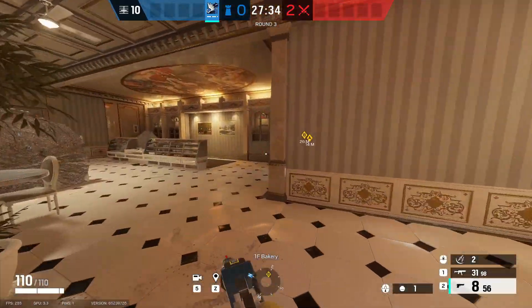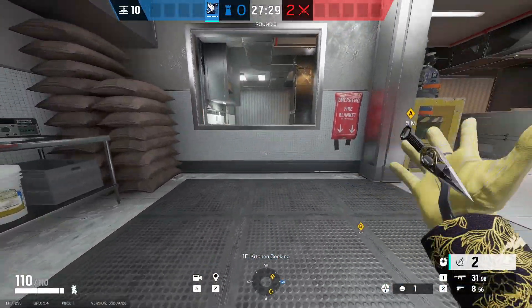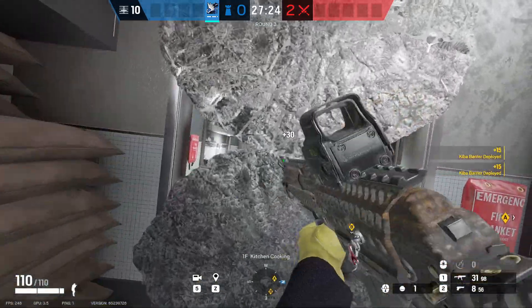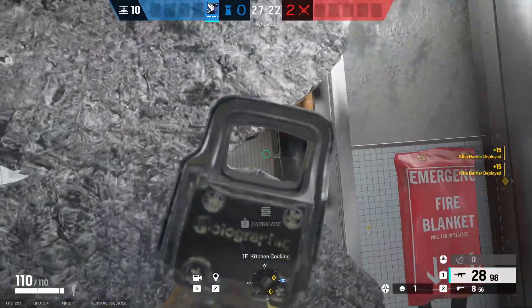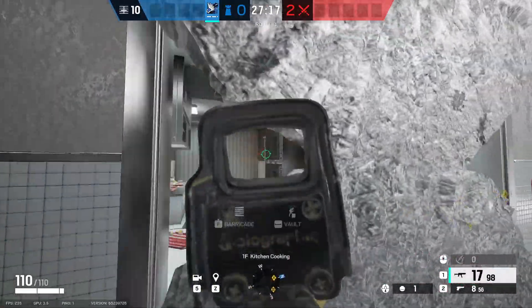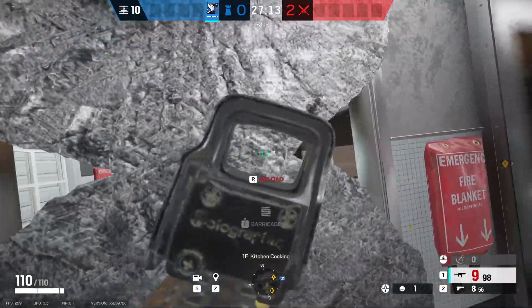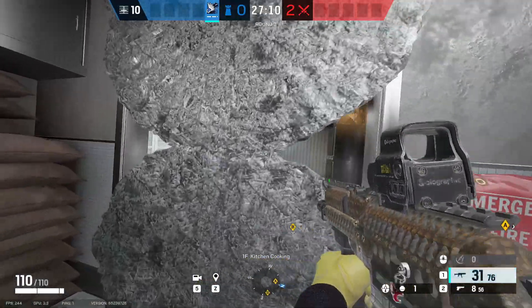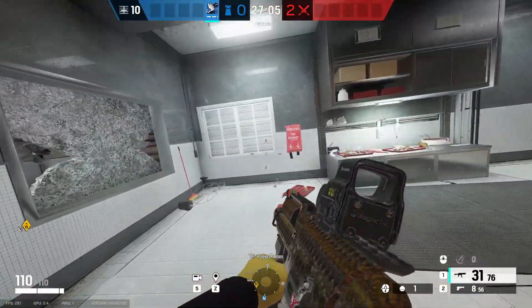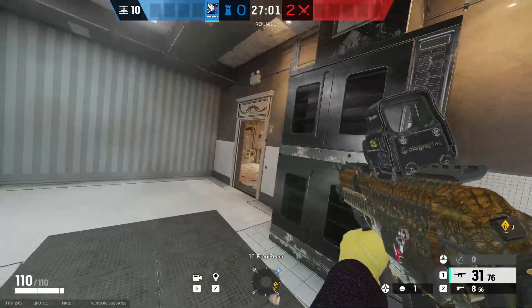For the last two I generally just like to stack them on prep — one on the bottom and one on the top. It gives you a weird sort of dual pixel angle and you can swing between them, keeping the enemy surprised by changing up which side you peek from. All five setups are looking towards the bakery side though, so if they don't push bakery you'll have to change things up.